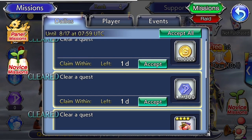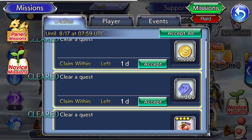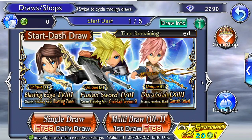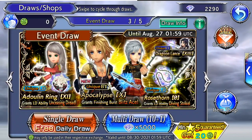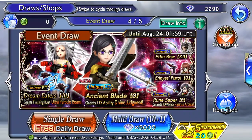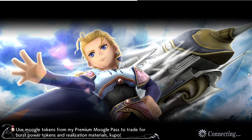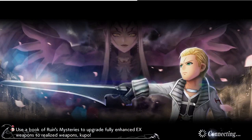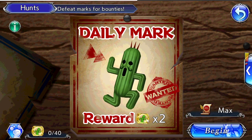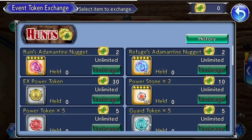I strongly recommend doing dailies for the Decenia points, which I'll talk about in a moment. Other daily content is your free draw — every day you log in you can do one free draw on a banner. It often isn't a great weapon, but I actually managed to get a BT on Tidus's banner from a free draw, so it's worth logging in. Also, in the quests screen you have your daily hunts — every day you get to tackle one hunt, which is always a giant Cactuar.